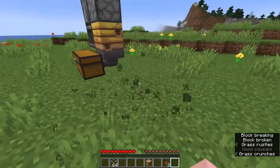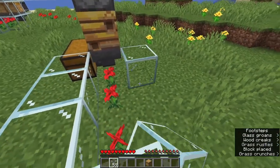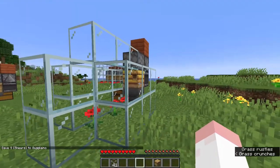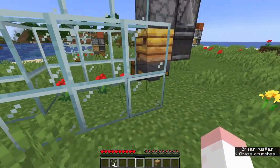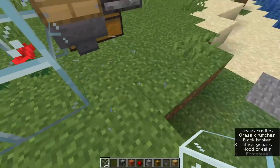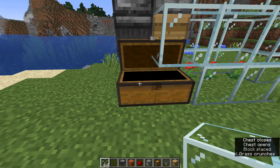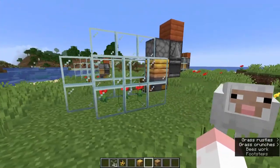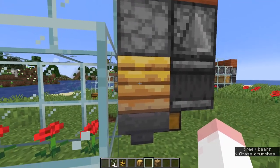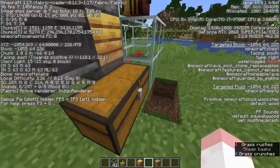The last step is to place redstone dust on top, and the farm is completely set up. You can place three poppies or whatever flower you want in a row right there, then cage it in with glass if you like. Fill the dispenser with your shears and get your bees in. The observer detects whenever something changes, and the shears fire when honey is at level 5. Right now it's on honey level 0, and when it fills up, the honeycomb gets transferred into the chest.